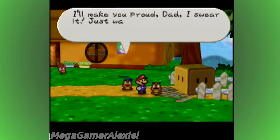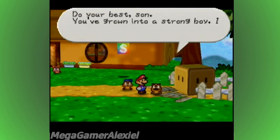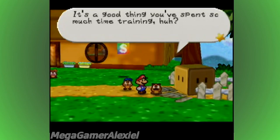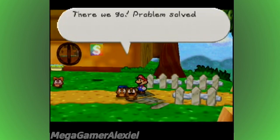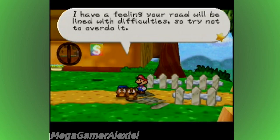Dad, did you hear? I'm going on an adventure with Mario. I'll make you proud, Dad. Do your best, son — you've grown into a strong boy. I know you'll be great help. It's a good thing you spent so much time training. Do your old Goompa proud. I have a feeling your road will be lined with difficulties, so try not to overdo it. Be watchful, yet stay cool — a calm mind is the wisest, as they say.